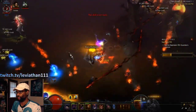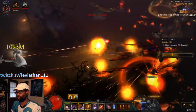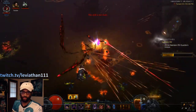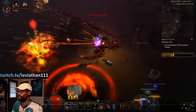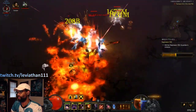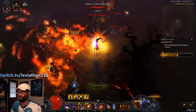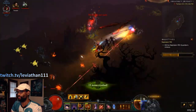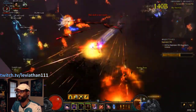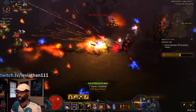Even on bad maps like the Keep Depths, or ones with lots of rooms and hallways, you'll still do really well because you have a ton of movement speed with this build and obviously a ton of damage to just clear screens. You can take average to mediocre regular rifts and turn them into solid ones with multishot, and on great maps like this you'll just absolutely fly through.